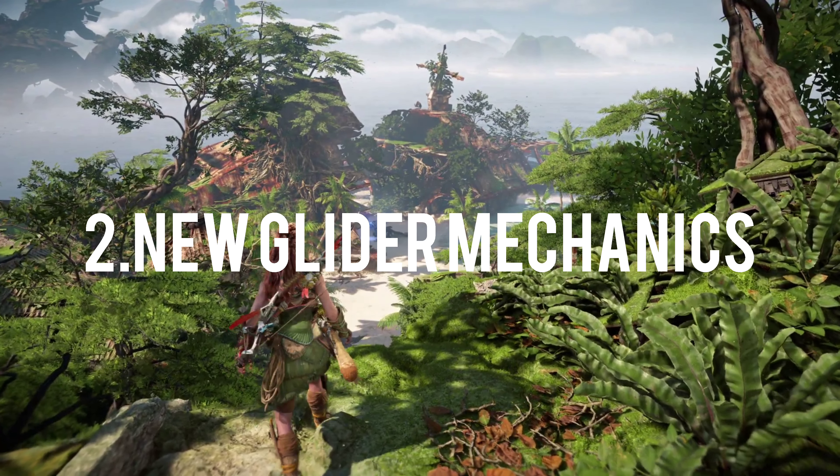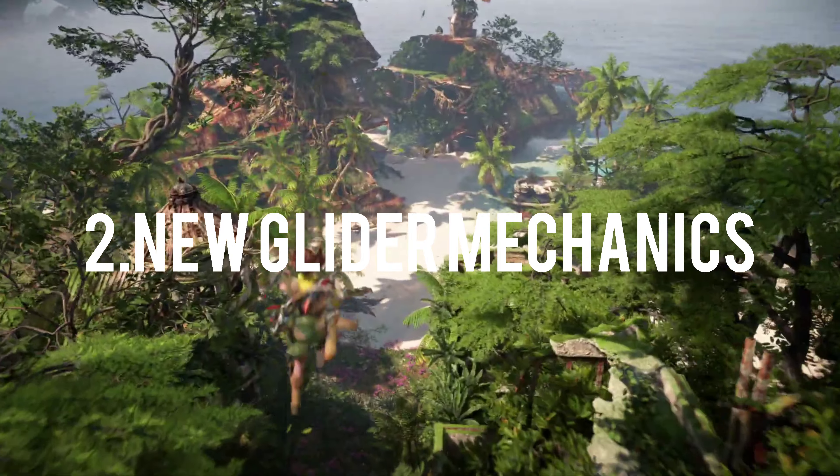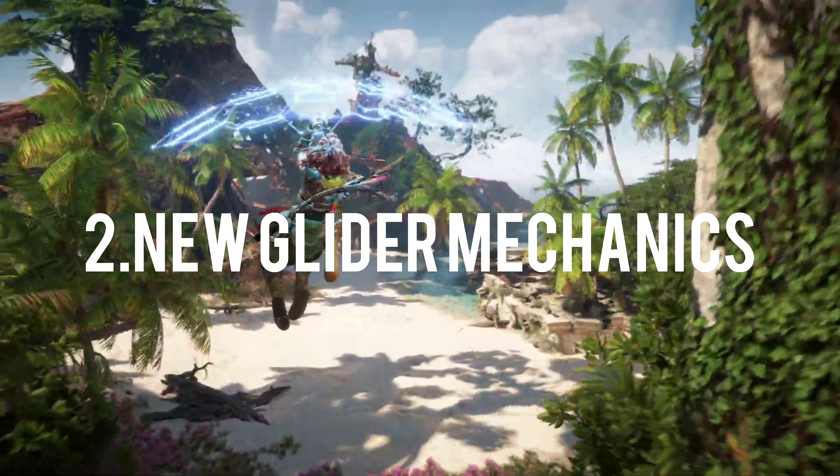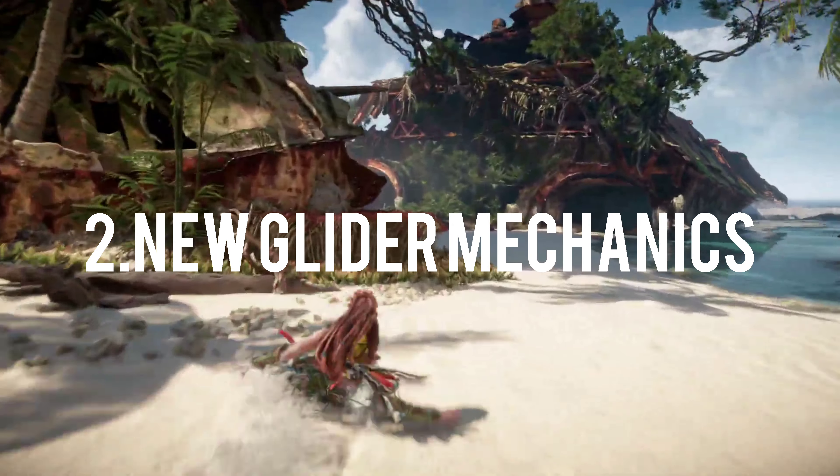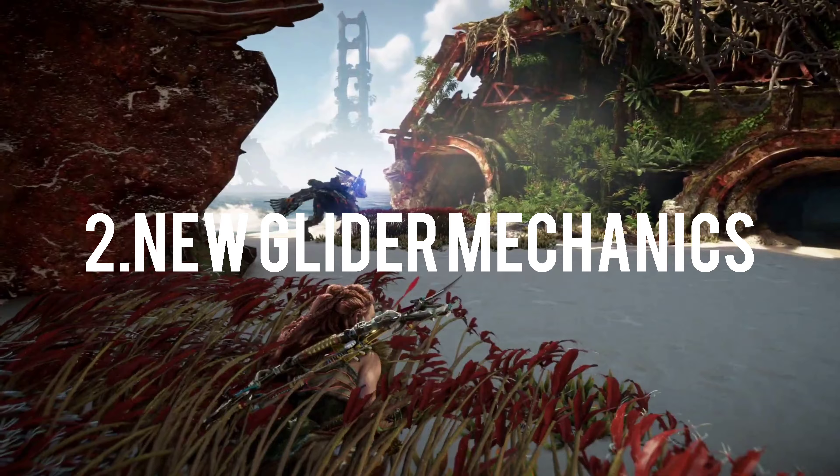The next feature is the new glider mechanic, in which Aloy can use a holographic-like glider to glide. You can use it in combat or in free roam as well.